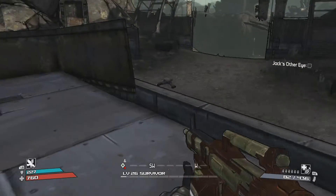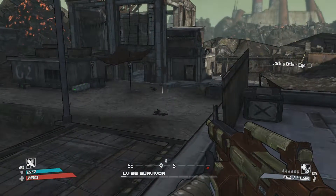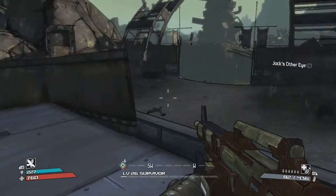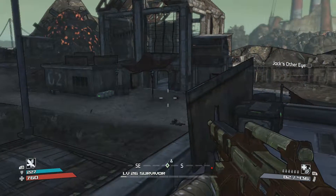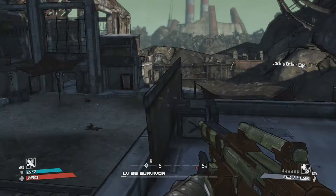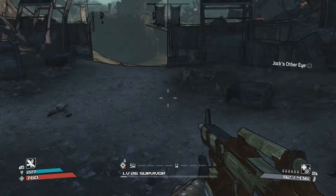I already killed all the bandits that were around him. He's got a bunch of bandits and bruisers in his group. You want to kill all of those weaker guys first before you take on One-Eyed Jack. Let me just show you his weapon real quick.